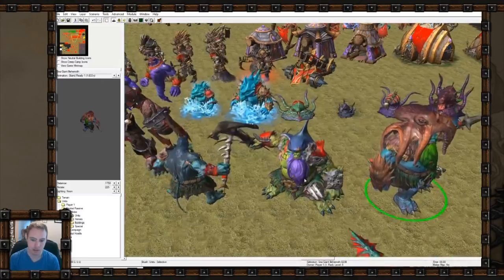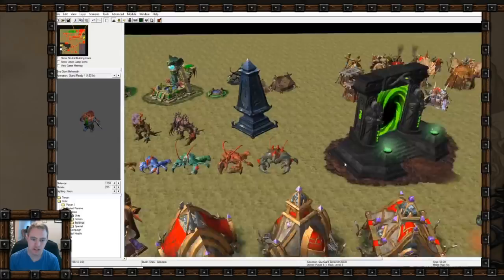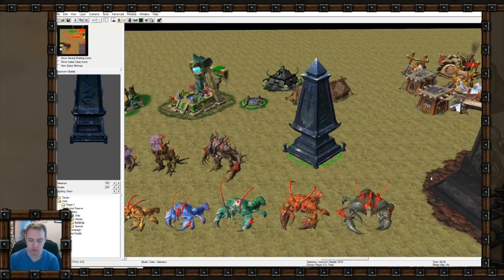I think that's it. Oh - there's a Northrend obelisk that doesn't have player colors, which I thought was weird because in that last level of Frozen Throne you need to see which color player owns each obelisk.